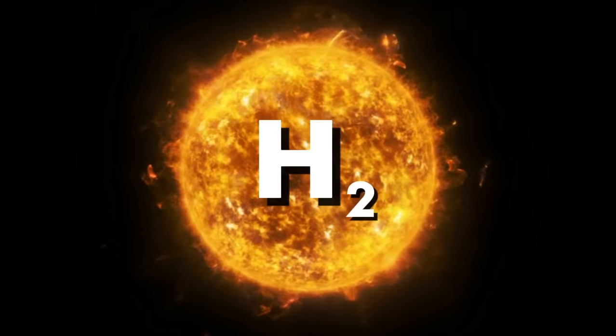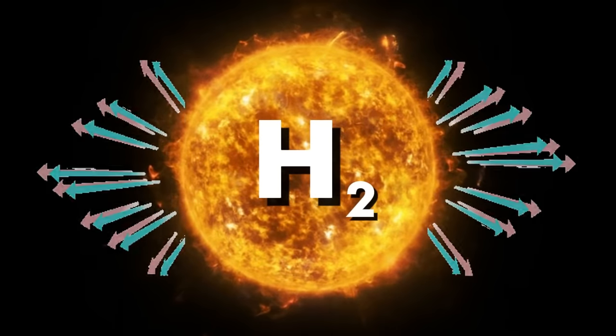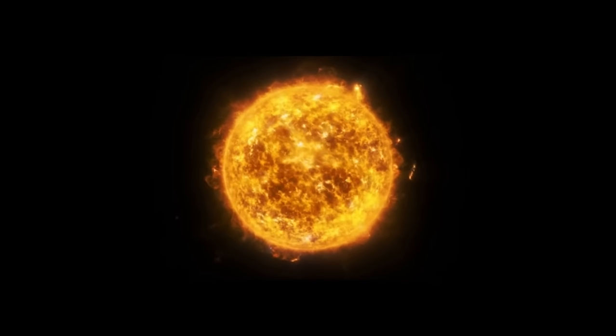The sun is a giant ball of gas that doesn't use chemical combustion, so it doesn't really need oxygen. Instead, it uses hydrogen to perform nuclear fusion at its core, the resulting heat and light spreading out from the center towards the edges. So the sun isn't just a deadly laser — it's also the longest-lasting atomic bomb that life on our planet has relied on for billions of years. But I'm getting off track here.